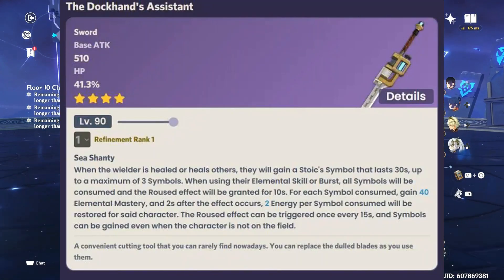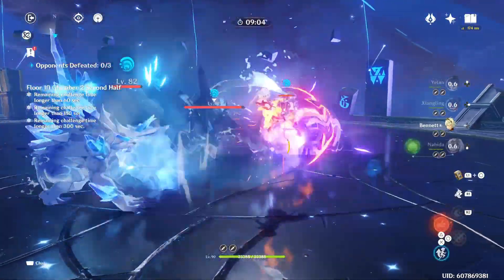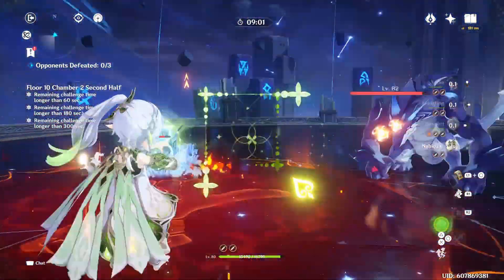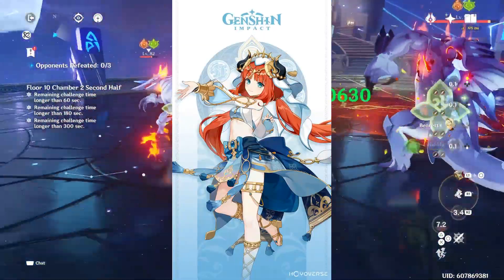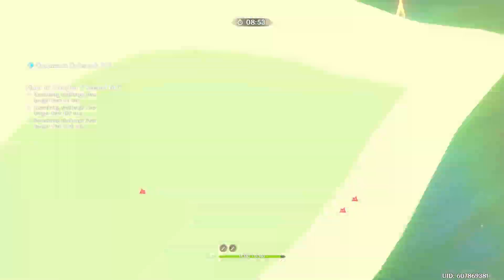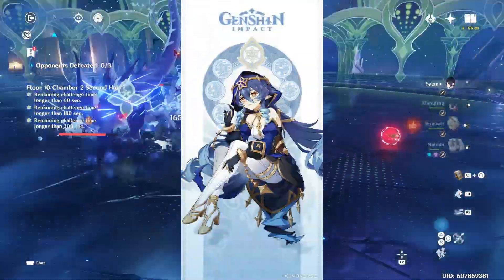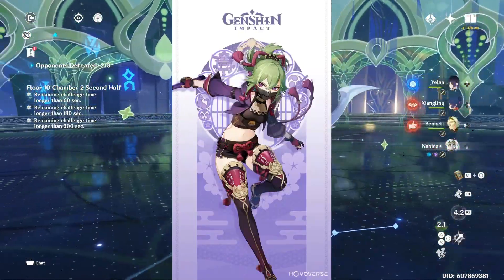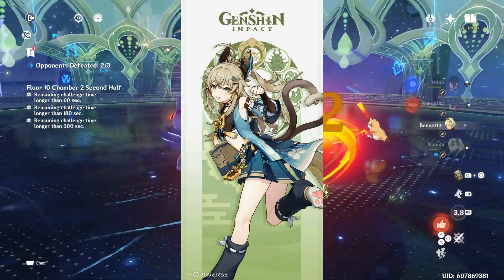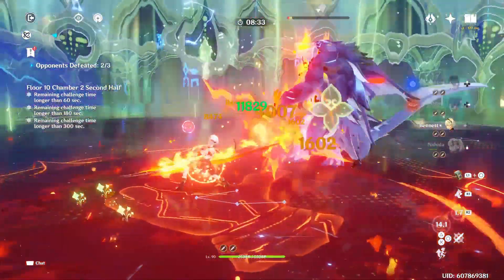At level 90 it will provide 510 base attack with 41.3% HP. Based on this weapon's description, it seems like a good one for characters like Nilou, who scales off HP, and the HP main stat will help her damage potential a lot in Bloom teams. Other characters like Layla for more HP to strengthen her shield, Kuki Shinobu since she needs HP and Elemental Mastery, and Kirara for a stronger shield as well, can all use this weapon effectively. Since we barely have any HP swords available, this is a great opportunity for these characters to shine.